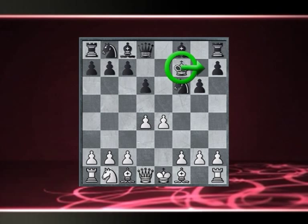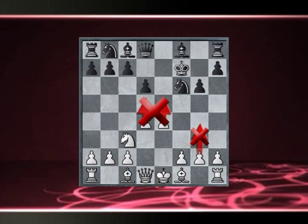White continues with the classic development of the pieces with Nc3. In this position it's important to understand that white is not in a hurry. Although we don't have all the time in the world, just remember not to rush it. So instead of immediately attacking in the centre with our pawns by playing f4, e5, or perhaps even g4, you have to make sure to position all of your pieces properly.